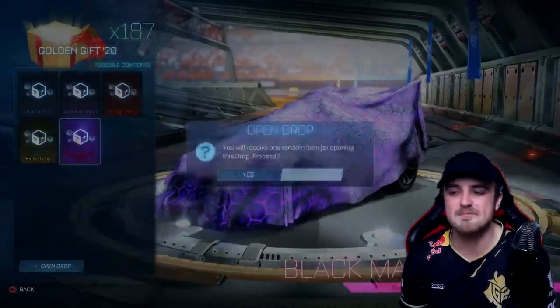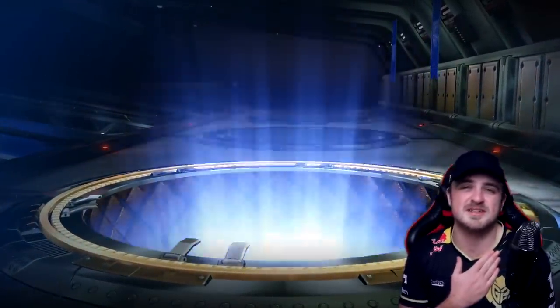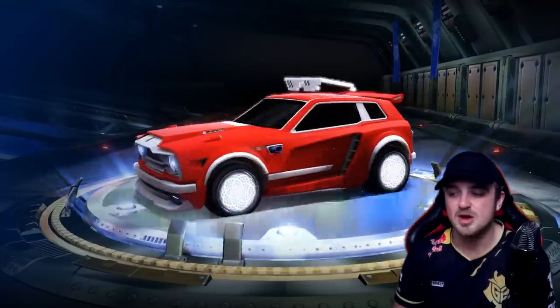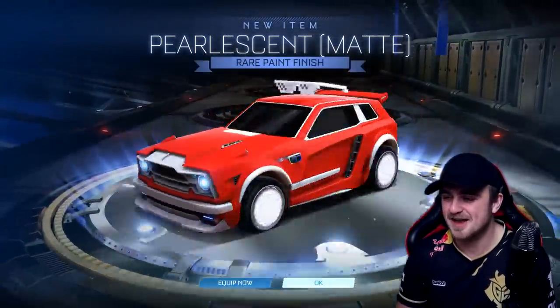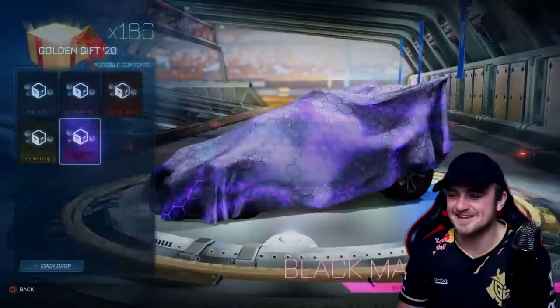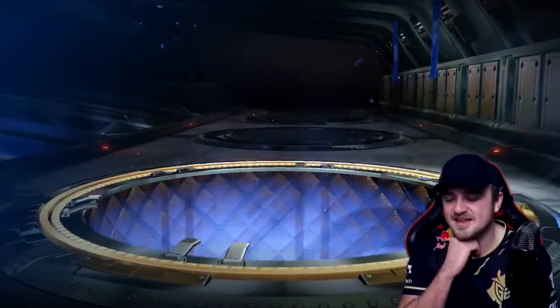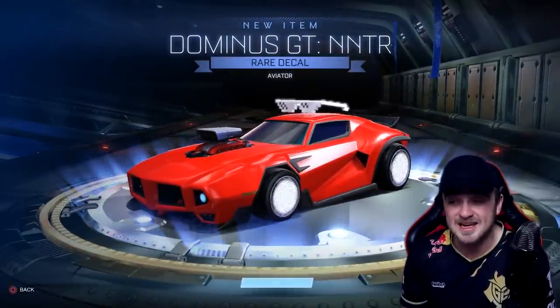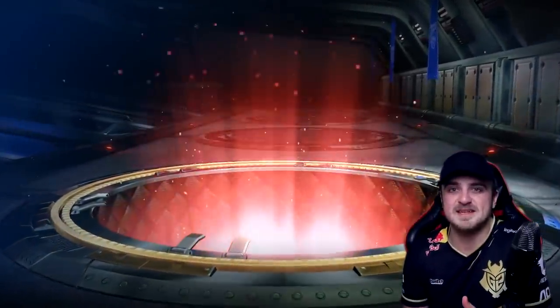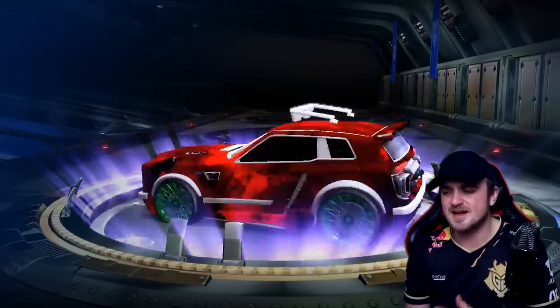We should definitely be getting black markets in this video. The best item - which will be down to my discretion, I'll probably just do it based on credit value - look how clean that looks. The pearlescent mat with the white Fennec looks nuts. We should get black markets because there are 200 crates, and that means you're likely getting two black markets on average. But recently the luck hasn't been that great.